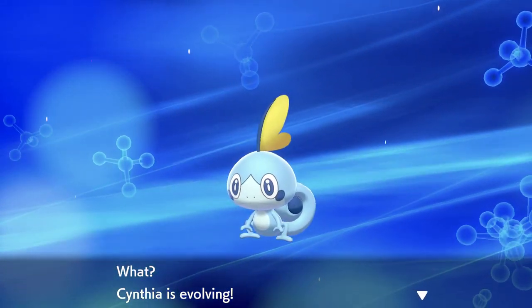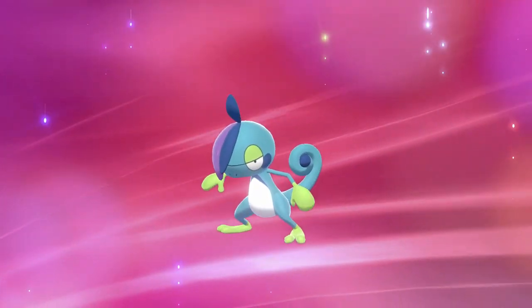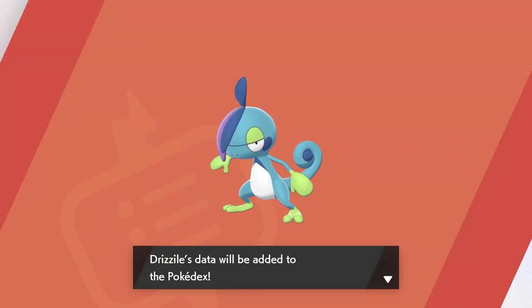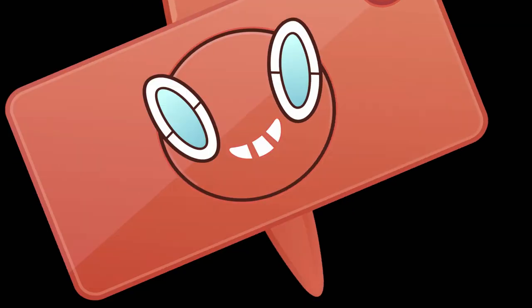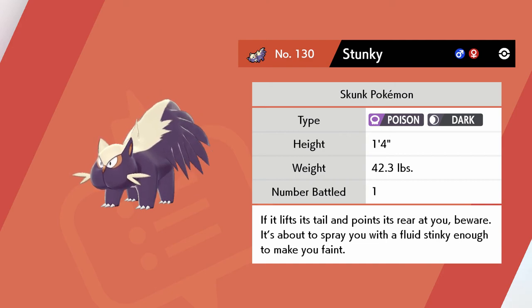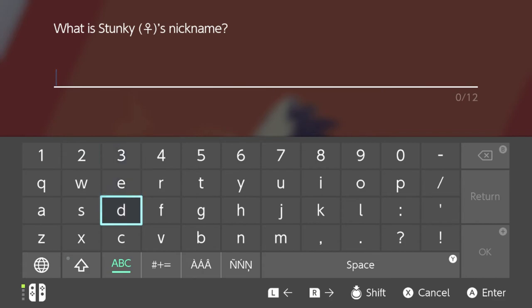Oh my goodness — Cynthia is evolving! I don't know what to expect, I don't know what the evolutions are yet. Your Cynthia evolved into Drizzile! It's like a goth cutie now. The Pokedex says: highly intelligent but also very lazy, it keeps enemies out of its territory by laying traps everywhere. Stunky's data is added to the Pokedex too — if it lifts its tail and points its rear at you, beware, it's about to spray you with a stinky fluid.